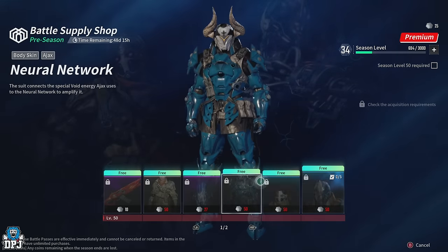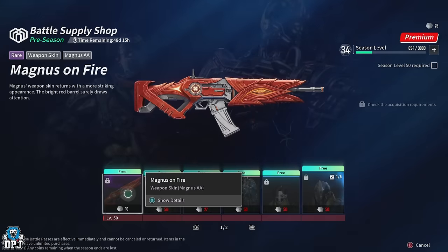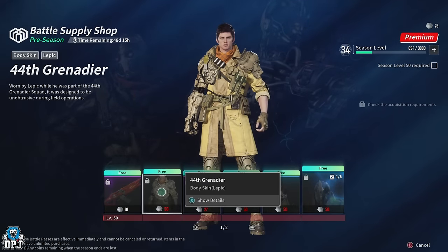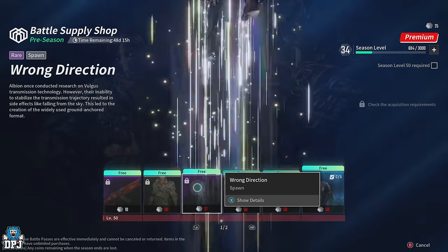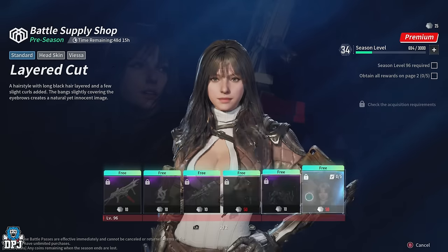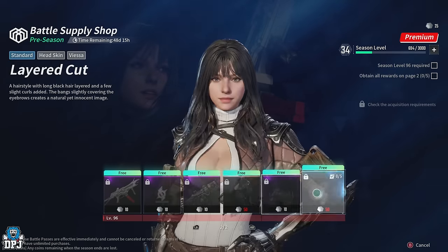You can get these items for completely free. You can see right here we have Magnus on Fire, we have the 44th Grenadia, which is pretty cool, we have Wrong Direction, and quite a few other things. The second page here is full of items too.